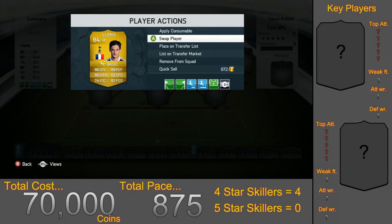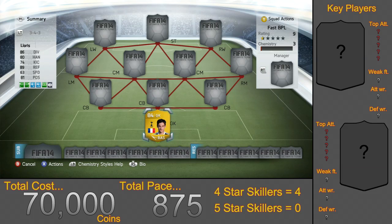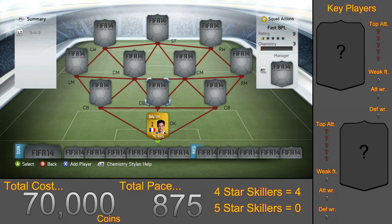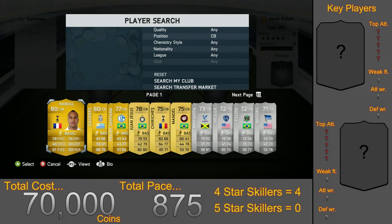So without further ado, getting into this squad. In goal we have Hugo Lloris, who has the most speed out of all the goalkeepers in the BPL. He cost 8,700 coins so he's pretty expensive, and he also has 86 diving, 80 handling, 89 reflexes and 81 positioning. He's a very good goalkeeper.